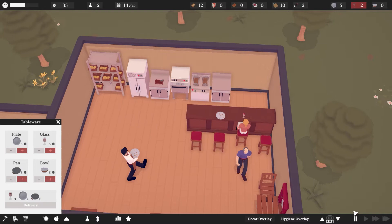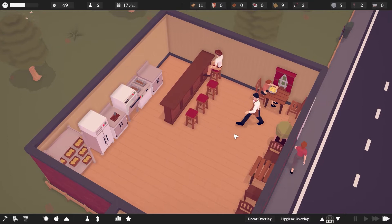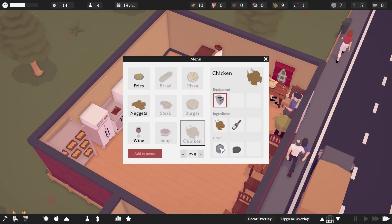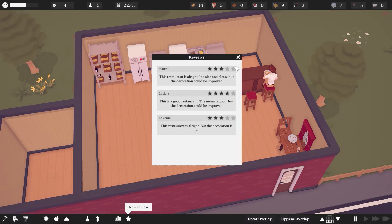If we want to add chicken to the menu we need a pan, so let's get two pans and then we can throw chicken on the menu. We need a stove for the chicken. Fridges are full of potatoes and chicken. A new review: it's all right, it's clean but the decoration could be improved. People who sit at these crappy tables are probably going to complain about decoration, and the floor is dirty over there.